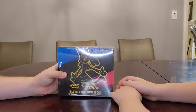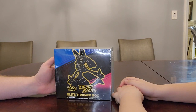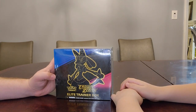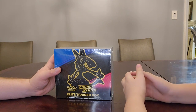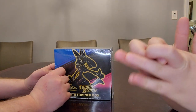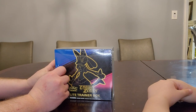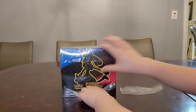What we've got here is a Crown Zenith Elite Trainer Box. This is the most recent set to come out. This is actually a special set from the Pokemon TCG, which means it is not part of the regular series. You cannot get it in Booster Boxes. You can only get it in special sets like the Elite Trainer Boxes and other special collection boxes. And this is actually the last set from the Sword and Shield series, which is the latest Pokemon TCG series. So this is going to be the last one. Scarlet and Violet coming sometime soon.